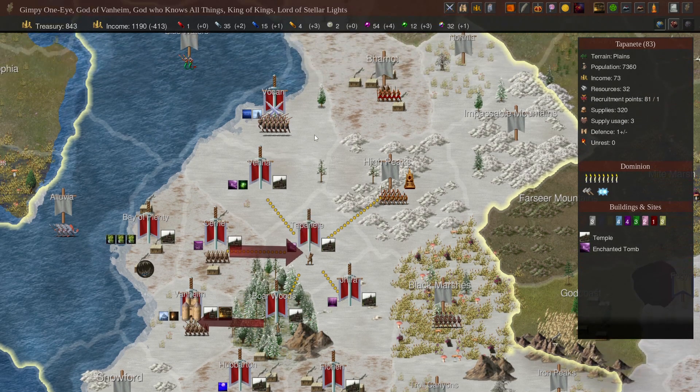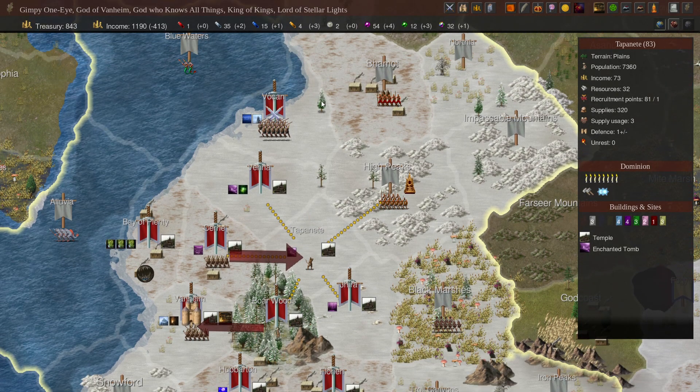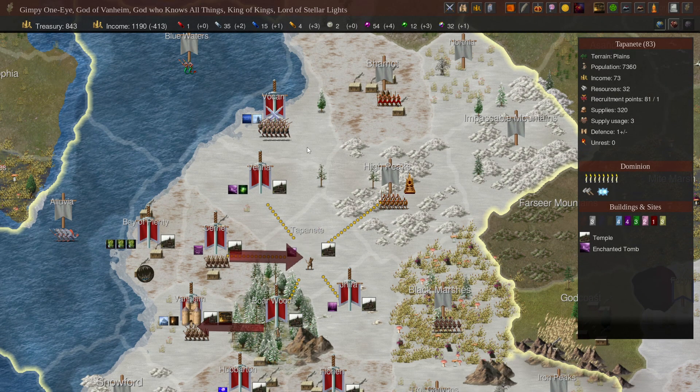I need more archers. I'm debating whether I should have these guys go up there but leave the archers here. Because they'll be there next turn and can come down this way. I'm pretty sure they can go straight from here to High Peaks.